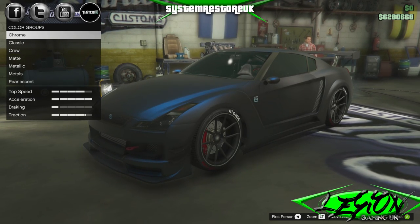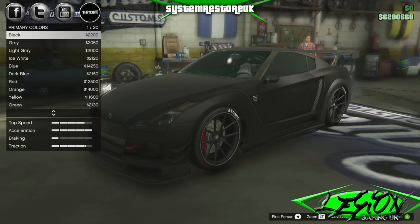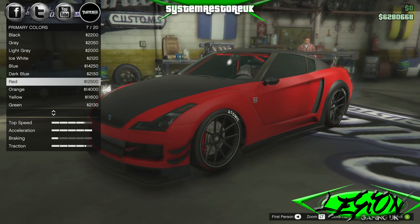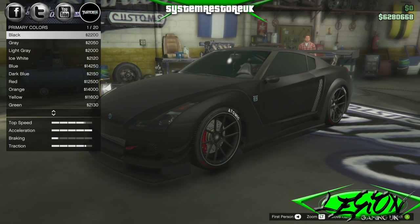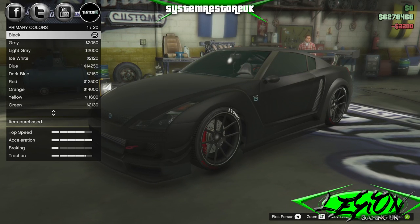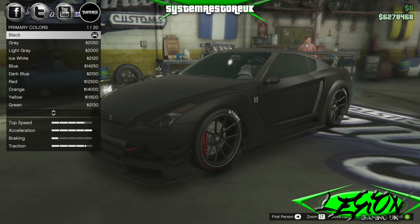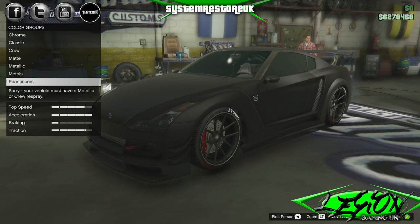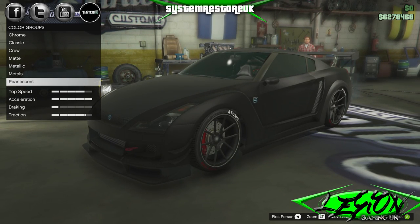Go to respray and you want to go to primary colour. We want the main colour to be a matte finish, so we go down to matte. There is a whole long list of different matte base colours you can have. We'll just keep it simple and go with a matte black finish. Now, to put the pearlescent paint on — if you watch what happens here — we've just selected matte black. If we go down to pearlescent and click that, it says your vehicle must have a metallic or crew respray. It will not allow it. So, how do we do it?